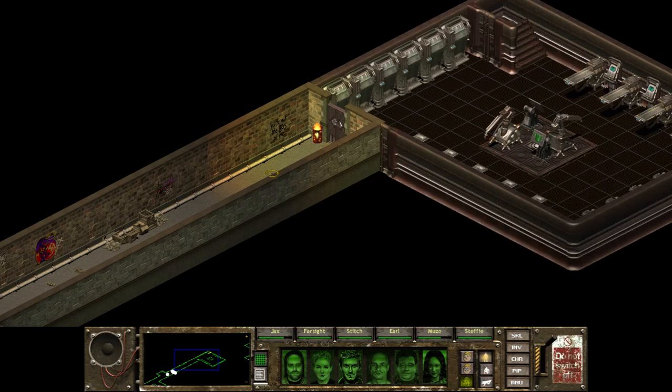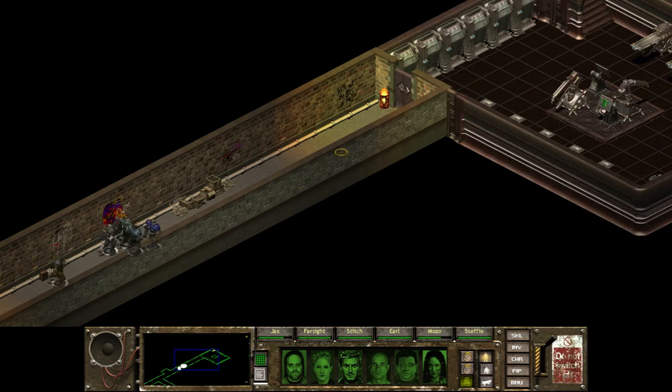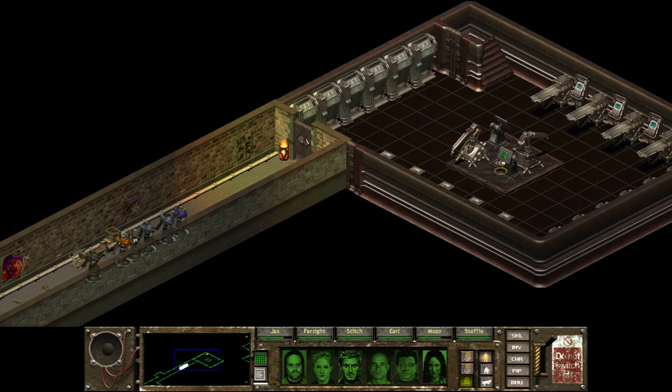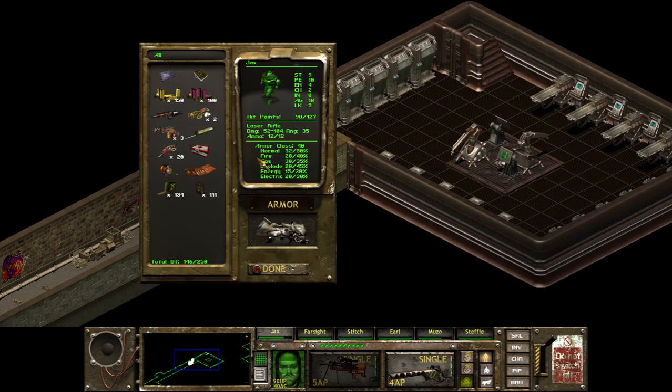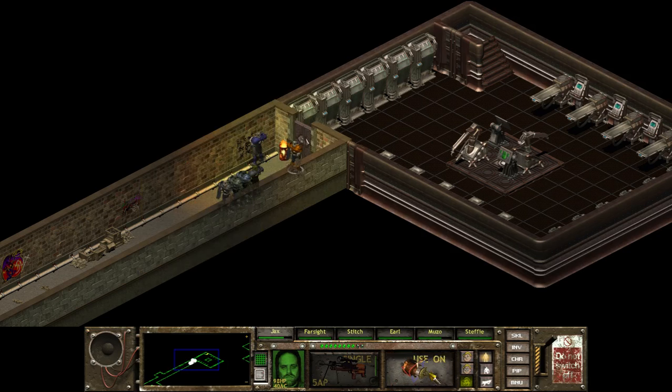We have nice-looking doors and what looks like some sort of medical bay or something. These look like they are automatic — never trust an automatic door. Open it, please don't be trapped. It's locked. I have just what this takes — an electronic lockpick. Open it. No, it's unlocked — surprise, surprise. Save the game. Let's see what we have in here. Oh crap.